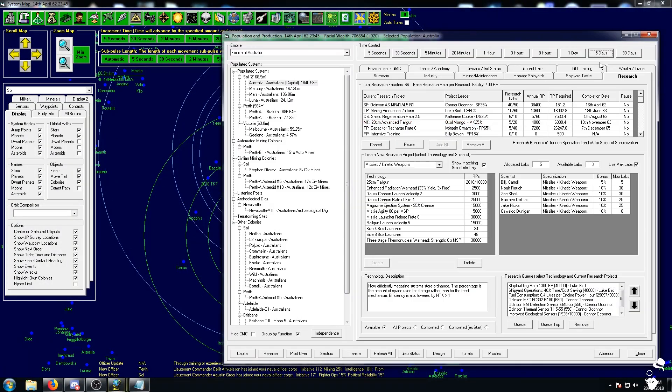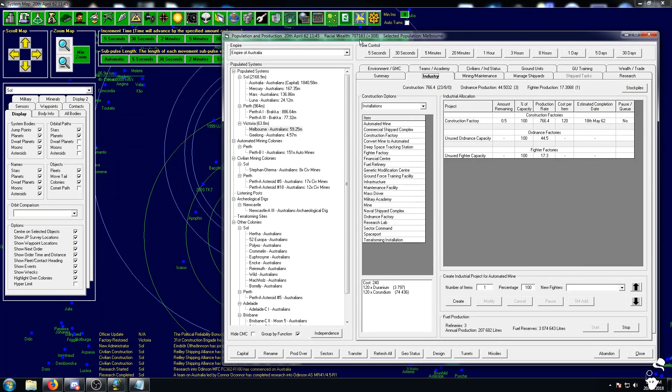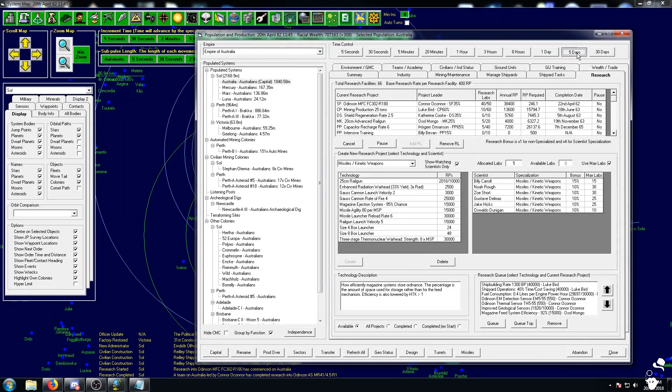I want maximum DPS and maximum pew-pew. The rest of the sensors are pretty cheap. They were transporting construction brigades to Melbourne, I think. Construction factor at Melbourne is done. This should be nice and quick — we should run through the rest of them. There's one like 550, 550, and 246 at the moment, so it should be like three weeks, maybe.